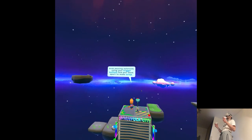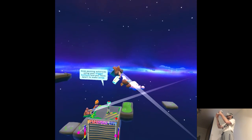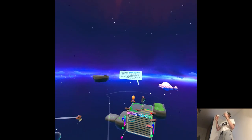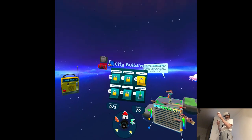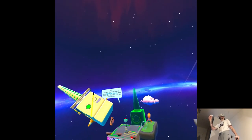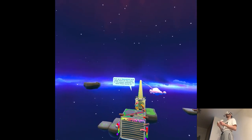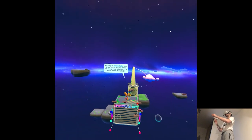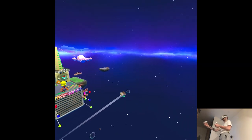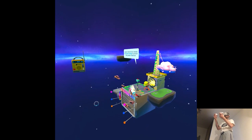Okay — grab passing asteroids using your trigger buttons and pull them apart to make scrap. Oh, with triggers! So scrap is basically just the building resource. I'm waiting for an asteroid.